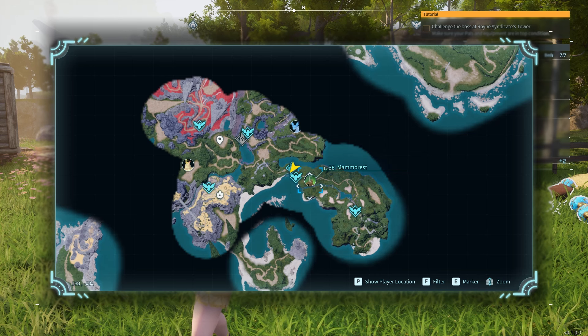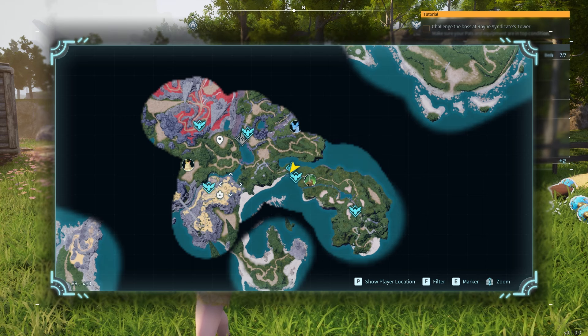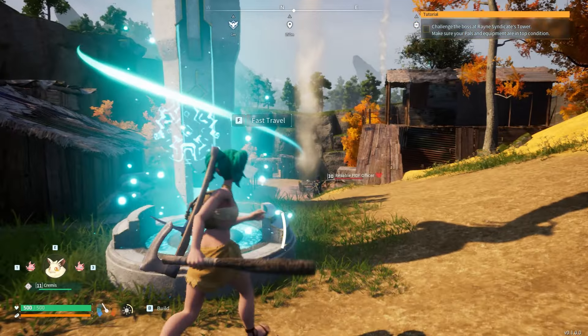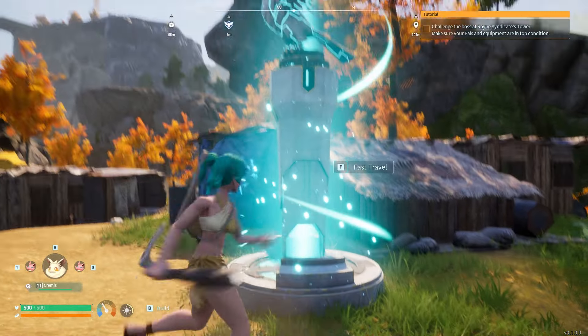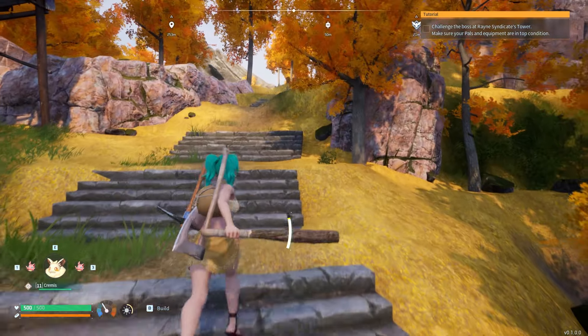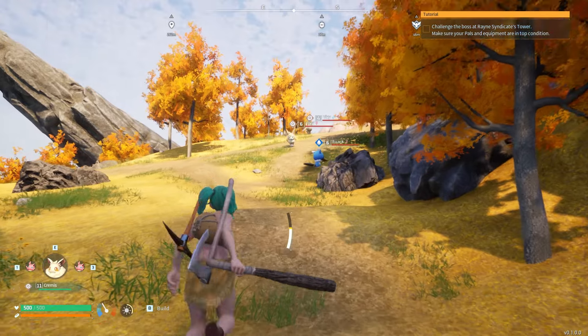The location of these PALs — this is going to be the beginning where you start. You're going to come down here; this is where my base is. You're going to go down, go to the left, and go to the small settlement located right here on the map. Once you have made your way to the settlement location, make sure you grab this fast travel point here. And then we're going to run up to the left, up the stairs.